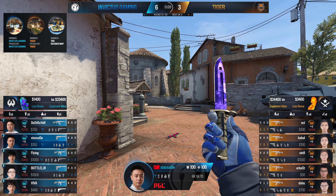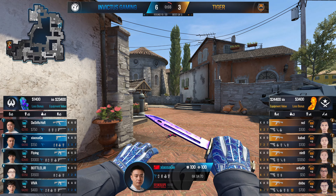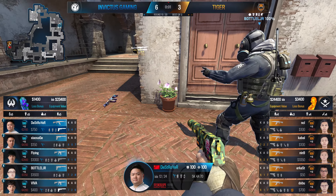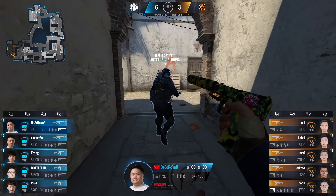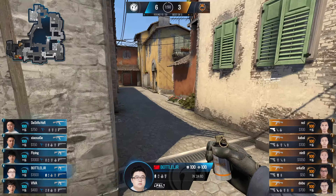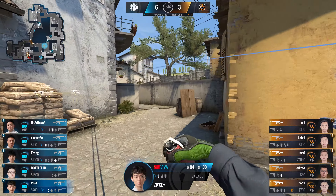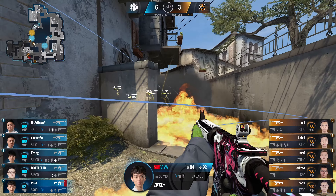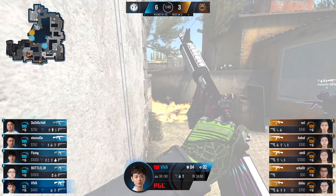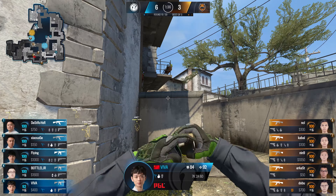They've got better weaponry going into this one — I'd assume an AK for Jalsage, and I imagine Bottle also has a rifle on the floor considering how much money is remaining. Things are only going to get tougher for the side of Tiger from here on out. Other than their B site presence, this is just evidence that they should be pressuring B. You just struggle to take it versus two players on A, but on B you've been able to take it versus three.